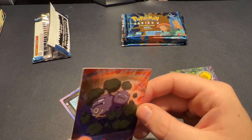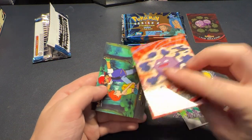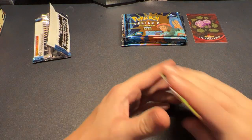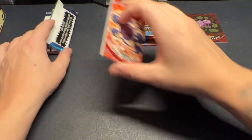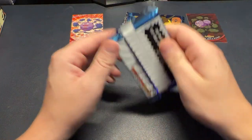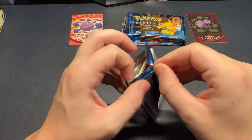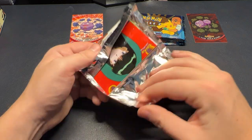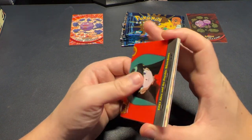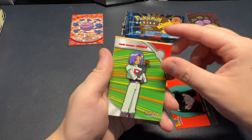If you guys are interested in any of these cards, I will be grading some of them, and once they're graded they'll be listed on my eBay — there will be a link in the description below. I don't really sell singles because I like to have them all in a binder. So the holos are going in my Tops holo binder and the regulars are going into a big 900-pocket binder.